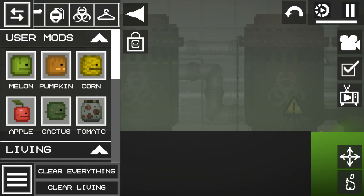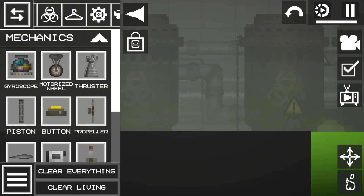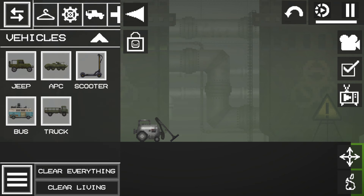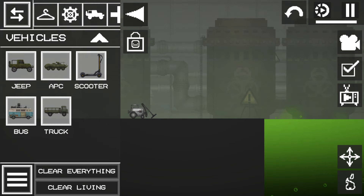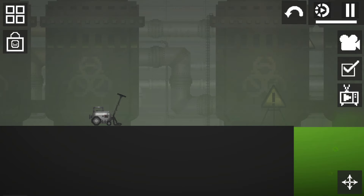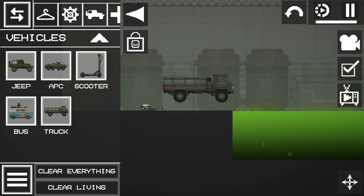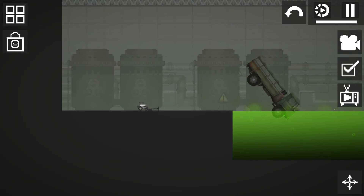Let's move on to the next fact about the vacuum cleaner in Melon Playground. This is probably the most interesting item in my opinion, because it has very unique abilities. So what is the connection between the vacuum cleaner and the new update? It's pretty simple: if you dip any item in Melon Playground in acid even for a second, it loses its hitboxes one way or another, or they get ruined.